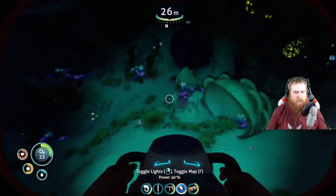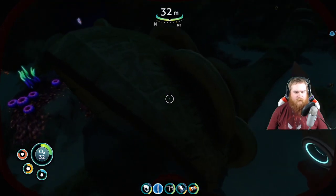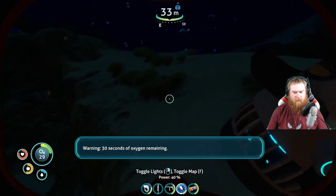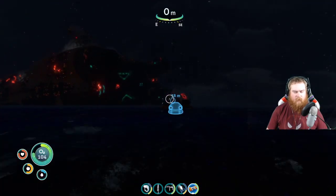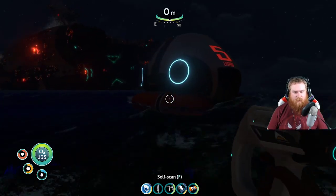In the early stages of Subnautica, there are really two ways you can get water. You can collect salt and coral tube samples — which is the lesser known way, I think, to make water.